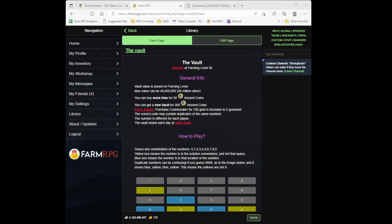Welcome to Farm RPG. In this video we're going to talk about a strategy for solving the vault. I had previously done a sneak peek of the vault when it was in alpha before it came to live. There have been a few changes since that video, so I think it's worth talking about. I also want to address some common mistakes users have made and some assumptions about number combinations discussed in chat.